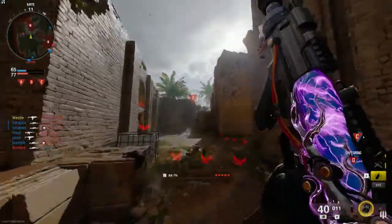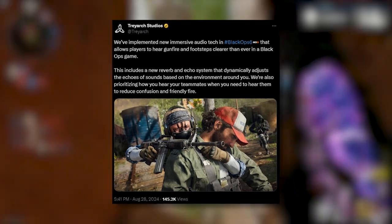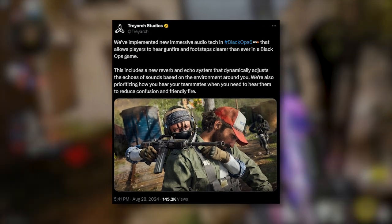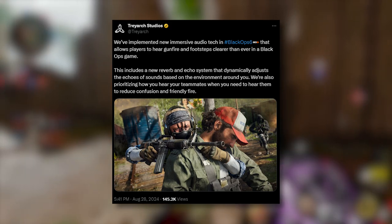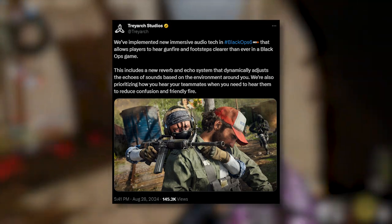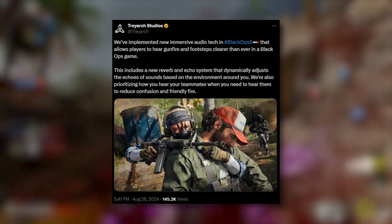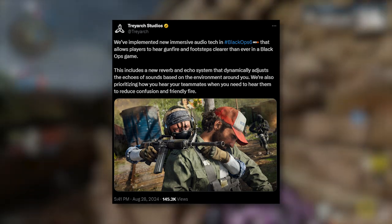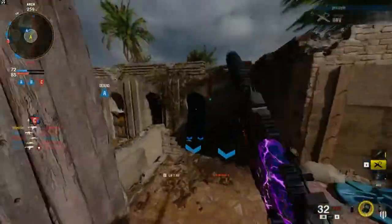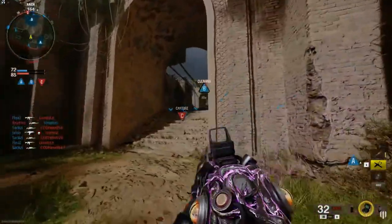They also touched on a new big audio change. Here's how they describe it: 'We've implemented new immersive audio tech in Black Ops 6 that allows players to hear gunfire and footsteps clearer than ever in a Black Ops game. This includes a new reverb and echo system that dynamically adjusts the echoes of sounds based on the environment around you. We're also prioritizing how you hear teammates when you need to hear them, to reduce confusion and friendly fire.' A best audio settings video will be coming after the beta.